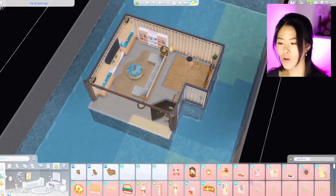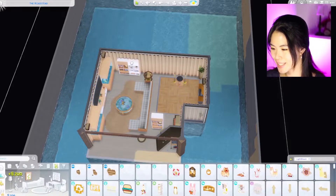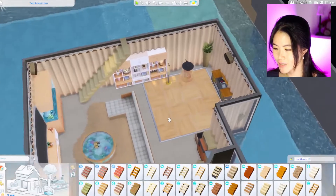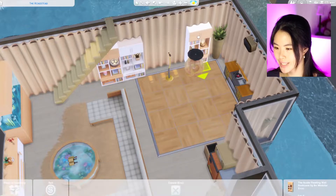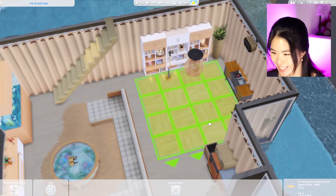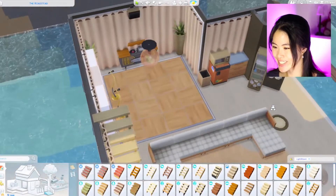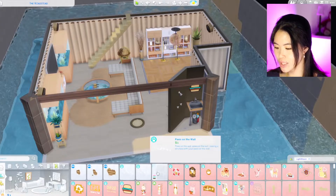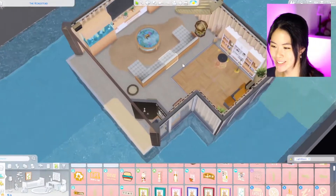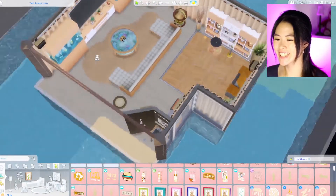Oh my god, I forgot to put in some stairs again! Let's try to put in some stairs — we're gonna have to relocate this thing here. Now we have zero simoleon, so this is how our light brown level looks. This is kind of like a chill area party area.